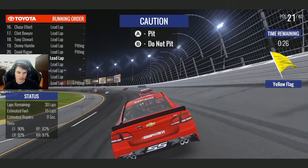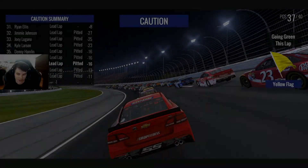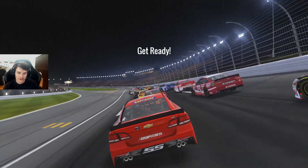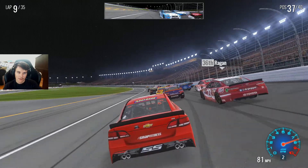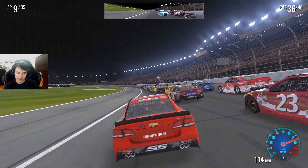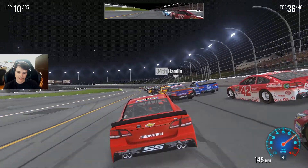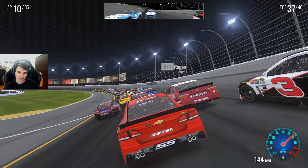We came down, took four tires and fuel, and lost 16 spots. I saw somebody was negative 27, but yeah we're at 37th now. Hopefully we get a long green flag run as these tires come in a little bit. I really need to turn shifting to manual because the car just sits there forever in third gear.